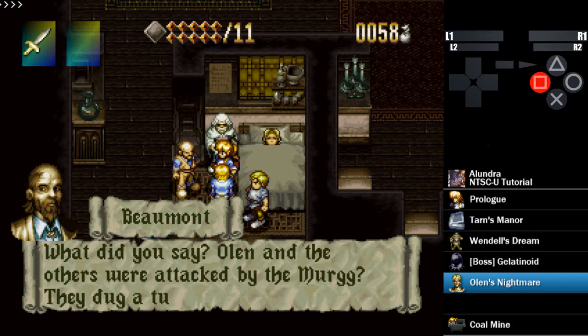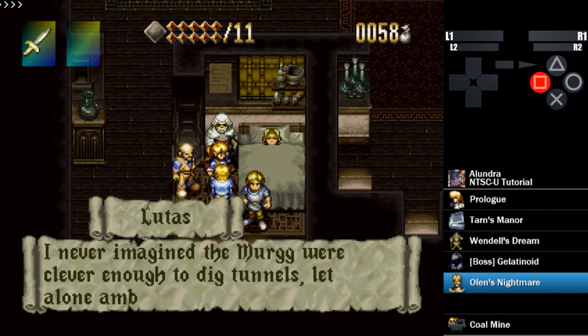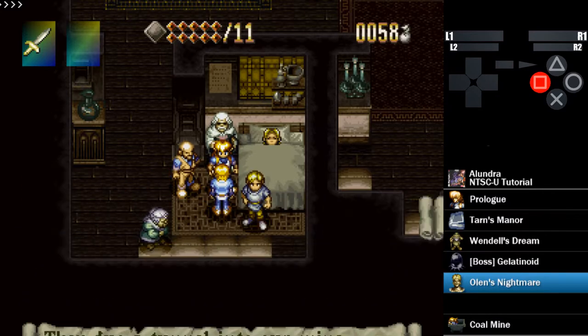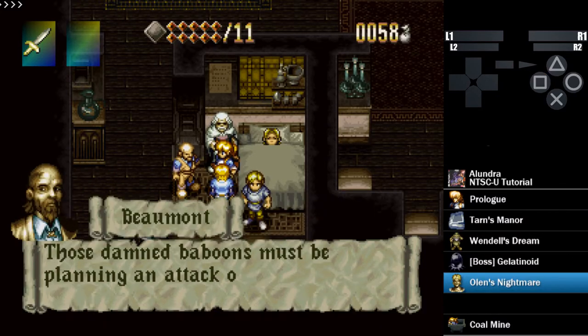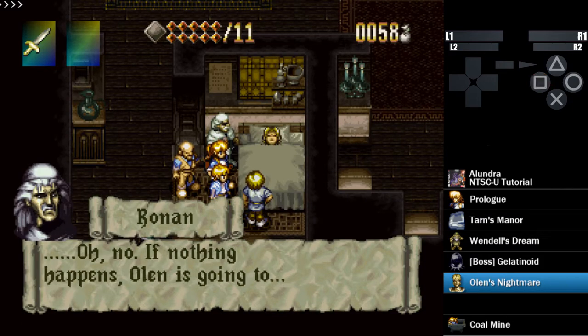Here's another cutscene — we're going to skip through this. Really, the only important thing in that cutscene for any percent was learning the order of switches to press in the coal mine. But if you're speedrunning this, you should know that anyways — that's really all that is.